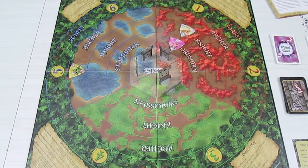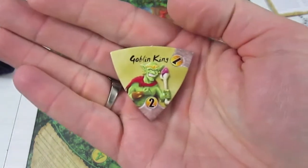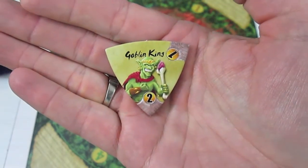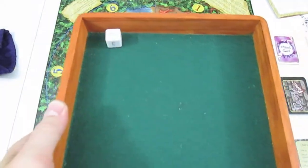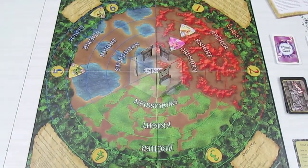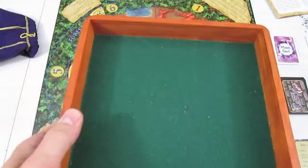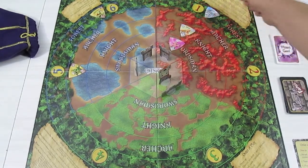Now we're at the draw two tokens phase. The first token we draw is the goblin king - not good. With the goblin king come three henchmen, so you draw three extra tokens for drawing the goblin king. He shows up in forest area number six. Our second token is a gargoyle - another flying creature with two hit points - and it shows up in section one.